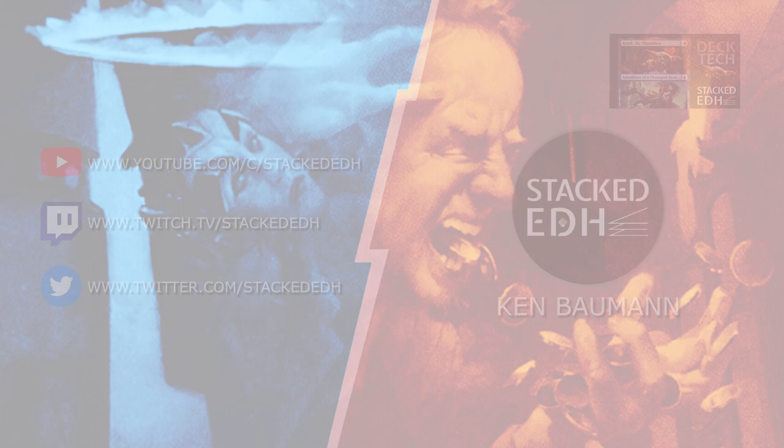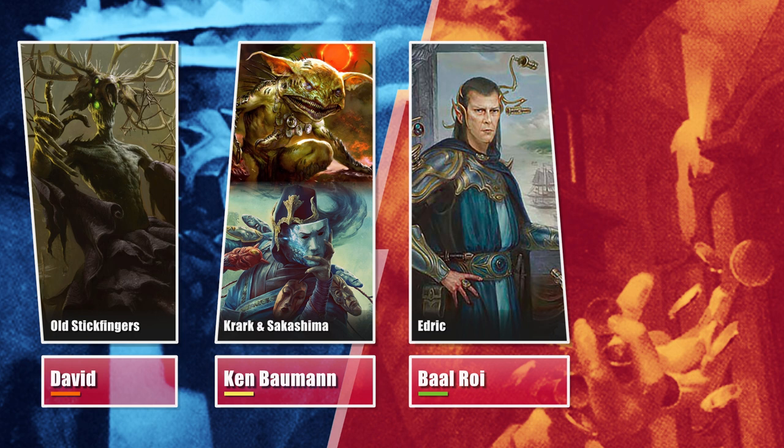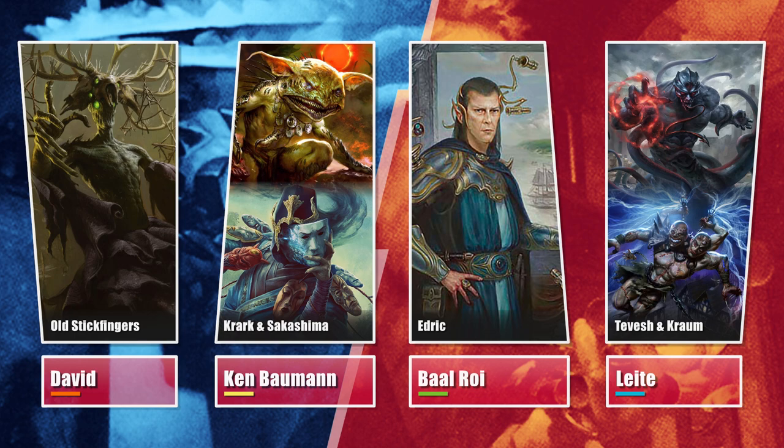This week, David brought All Sticky Fingers again to see how he ventures against regular decks. Ken brought nothing other than his Thumbless Dude and the Copycat. Baal is on his Edric list, trying out some new goodies from Innistrad and fell in love with Tavesh Krom, also wanting to try out against something other than 3 opposing Taveshes.